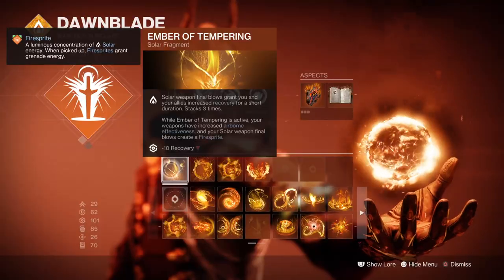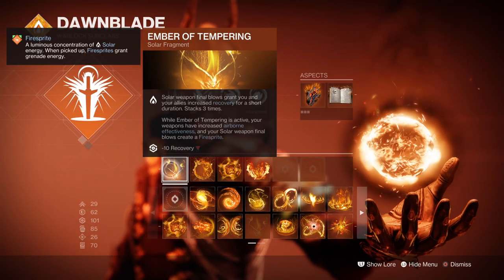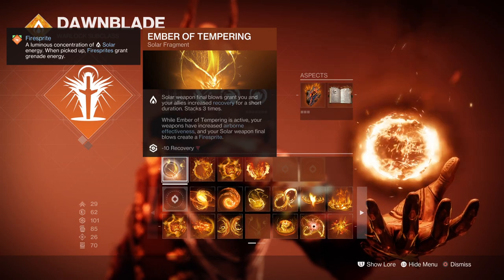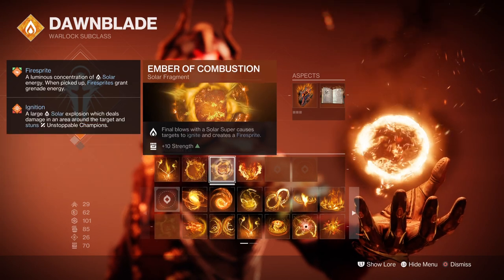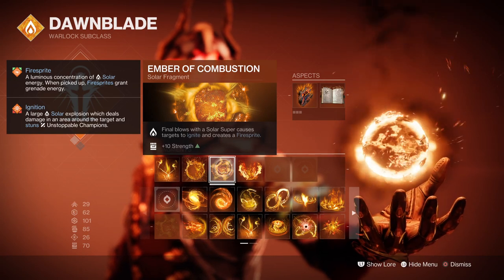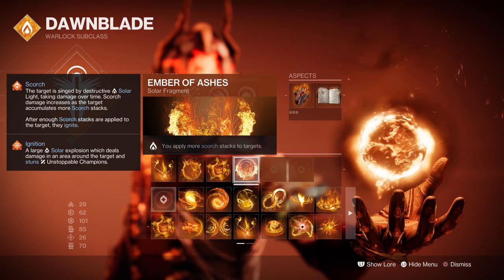Looking into the Fragments: Ember of Tempering, where Solar Weapon kills grant you and allies increased recovery for a short timeframe — while active, your Solar Weapon will also create firesprites. Ember of Searing, where defeating scorched targets grants melee energy and creates firesprites. Ember of Combustion, where a final blow with your Solar Super causes targets to ignite and create firesprites. And Ember of Ashes, where you apply more Scorch stacks to targets.